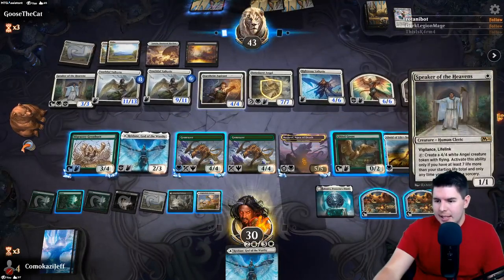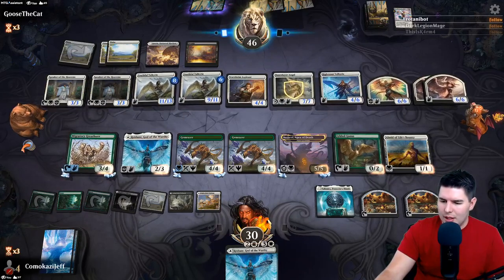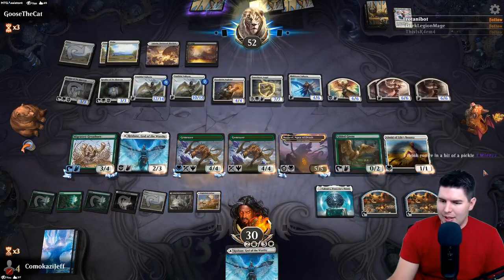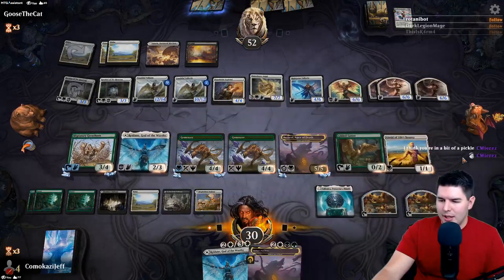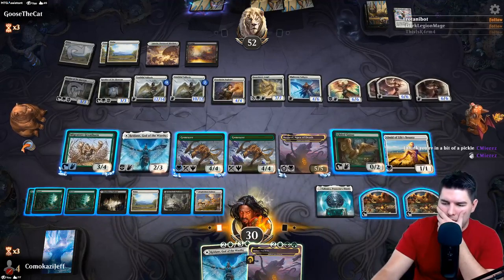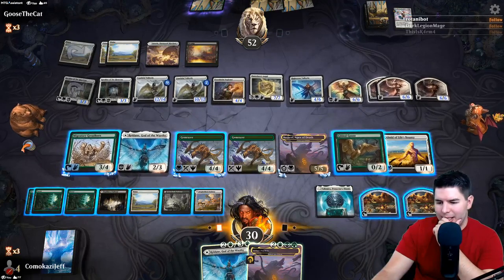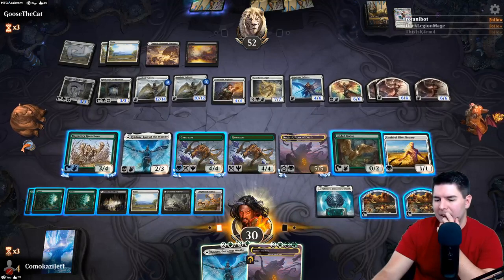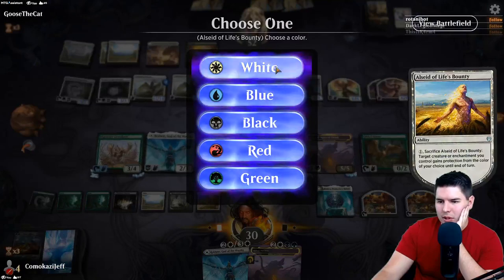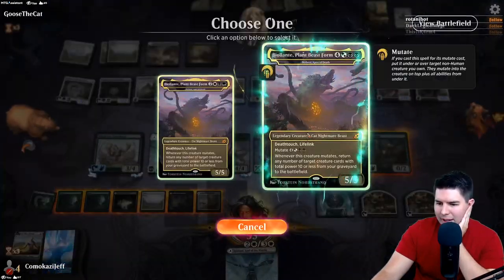Pass the turn. Should have attacked in with Nethroi again, oh well. Speaker number two. Basically as soon as they find another Valkyrie, these guys are massive. Pass to my turn. How much do they have with lifelink? I get to bring everything back again. All right, protection from white.